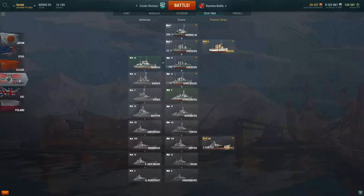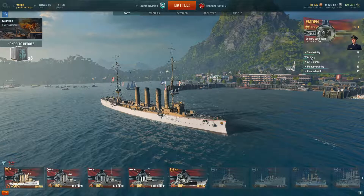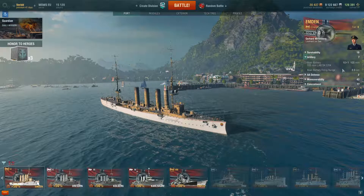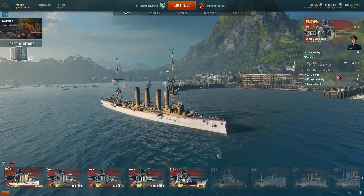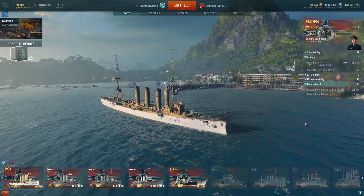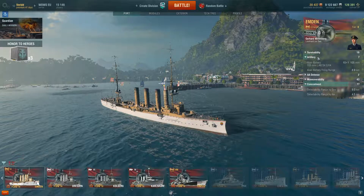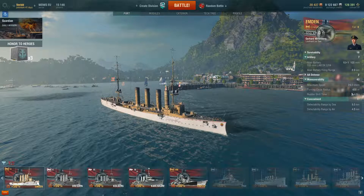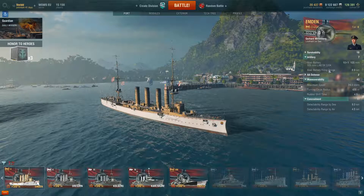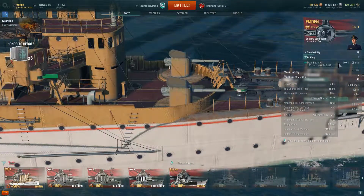First let's check the armament: it has 10 turrets with one 105mm cannon each. Main battery firing range is 8.9 kilometers. Concealment is good — we're concealed before we shoot, which is nice. Maneuverability could be better at 24 knots, not very fast, but the turning radius is pretty good and rudder shift time of 4.3 seconds is pretty good as well.